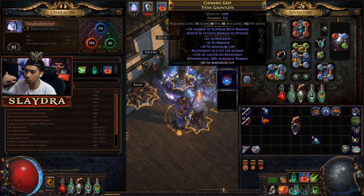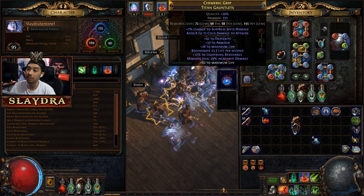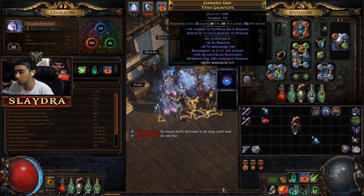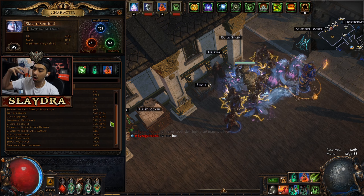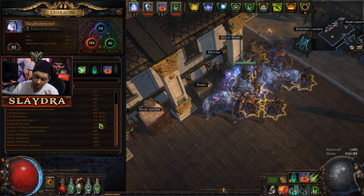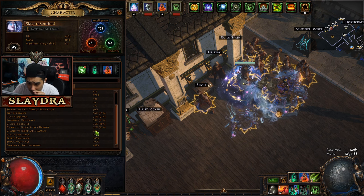Tempest Shield and Summon Stone Golem are also excellent. For gloves, look for stat requirements and extra life. With eldritch currency, specifically getting increased minion damage, you can get up to 50% minion damage between the implicit and the prefix — a huge damage boost. Make sure you are resistance capped at 75 on every resistance. Also want to make sure you're block capped.